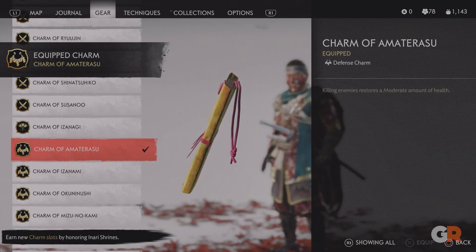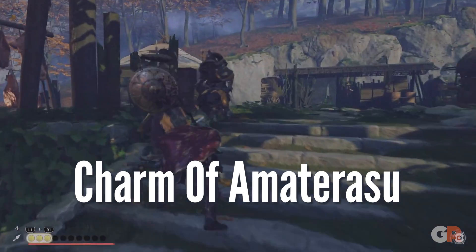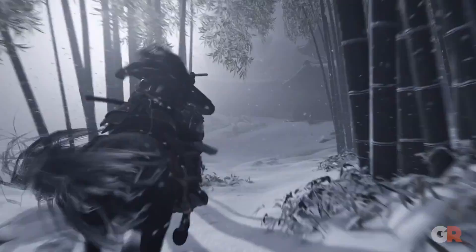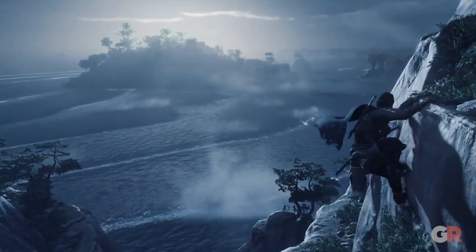Earned by completing the Golden Summit Shrine, the Charm of Amaterasu will reward you for killing enemies by restoring a moderate amount of Jin's health. This charm can be found pretty early in the game, and is arguably one of the best you can find, especially if you plan on challenging large groups of enemies pretty often.